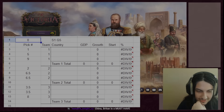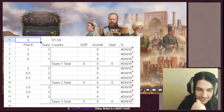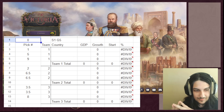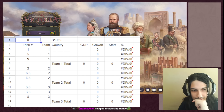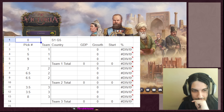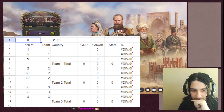The draft begins. One team picks France as their first pick, explaining that France at game start with its interest groups is probably one of the strongest entries you can begin with. It's got really good states, good technology, and good laws - just not a bad pick overall.